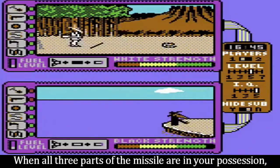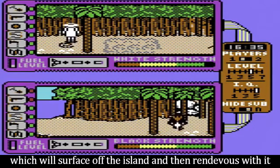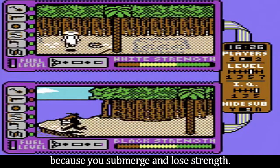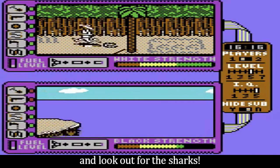When all three parts of the missile are in your possession, you must locate your escape submarine which will surface off the island, and then rendezvous with it by wading out to sea. This can be difficult in itself sometimes, because you submerge and lose strength. Make sure you are healthy enough to attempt it, and look out for the sharks.